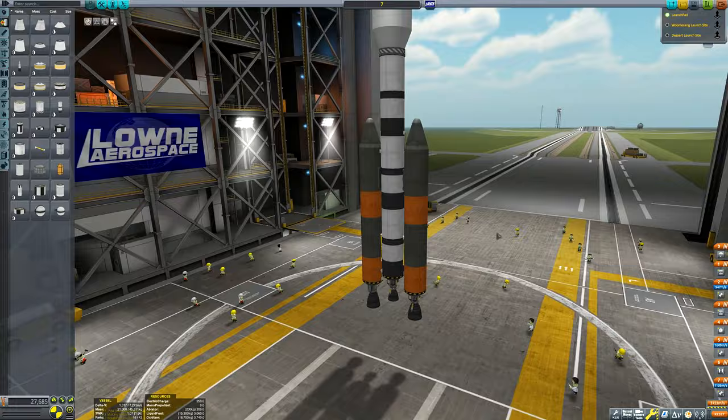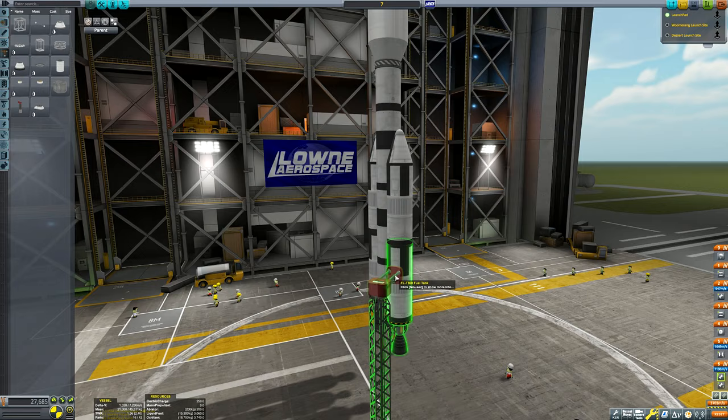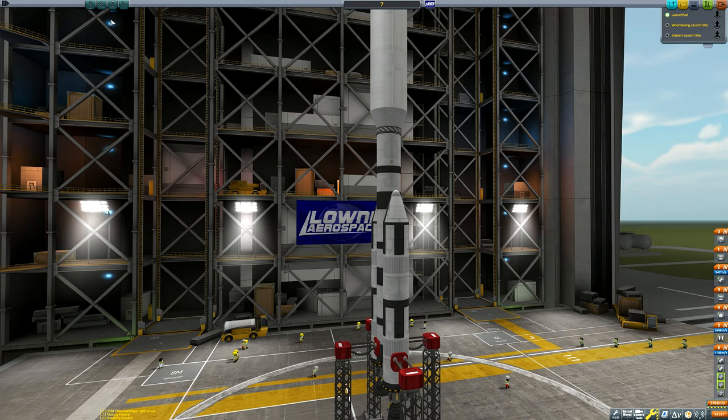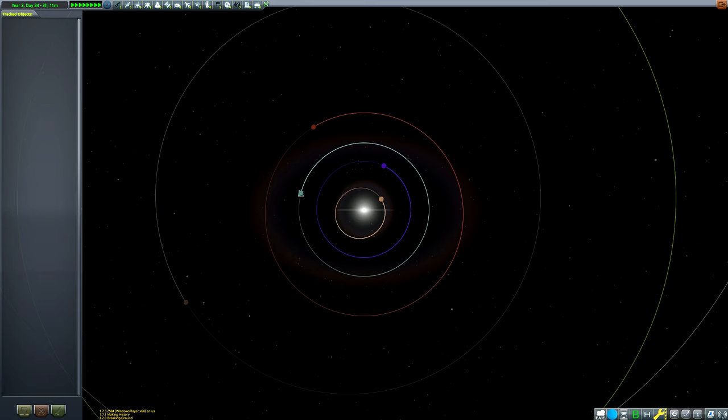You may notice this rocket bears a lot of resemblance to a Mun rocket, and the reason is that Gilly is effectively the Mun in terms of delta-v requirement. The general rule of thumb is: if you have a rocket that can go to the Mun and back, you have a rocket that can go to Gilly and back. I'd recommend having a little bit more delta-v for Gilly just because the maneuver nodes are a bit more complicated, but about 4,000 meters per second in low Kerbin orbit and you're pretty much good.